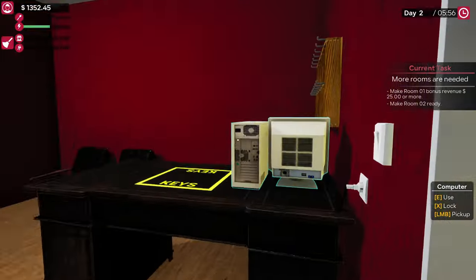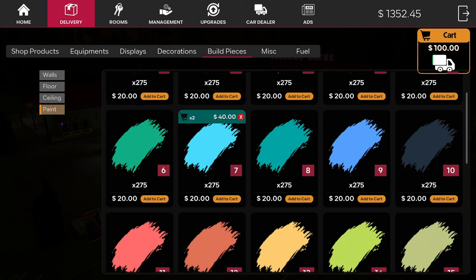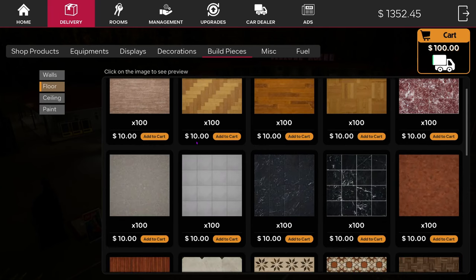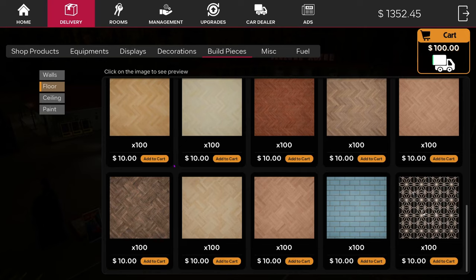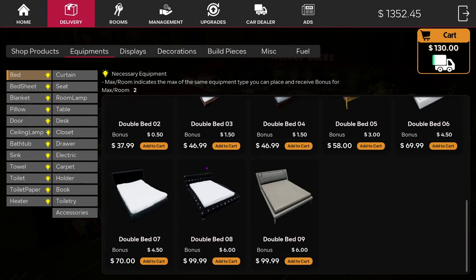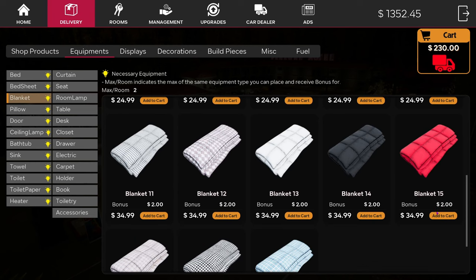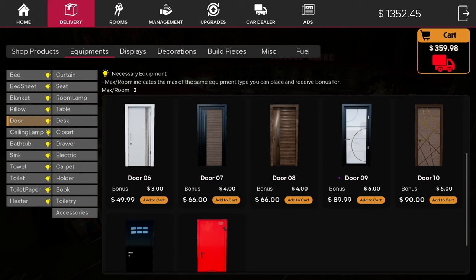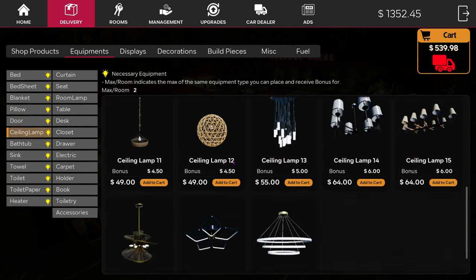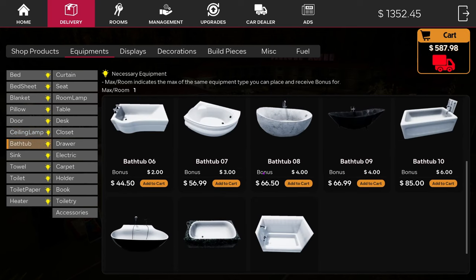Room two — let's at least look at what we want to do. We'll do paint and floor — a nice floor. Maybe this one — two should be enough, but we've got the bathroom floor to do as well. Let's get some equipment for the room: bed seven, two bed sheets, two blankets, two pillows, two doors, some ceiling lamps — we'll go for those, spend a tiny bit of money. Give me a double room — double sink, towels — do we need a heater? Yes, and we do need our holders.